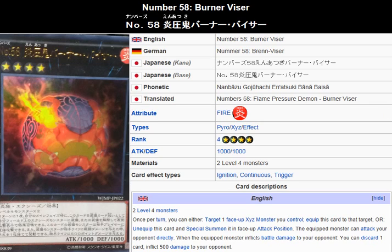Yu-Gi-Oh 101 Card Review. Today we review a card that has been released as a weekly Shonen Jump promo card. What you're looking at here is Number 58, Burning Visor.